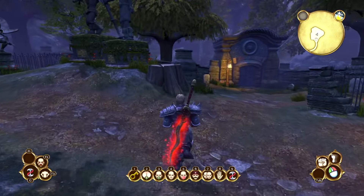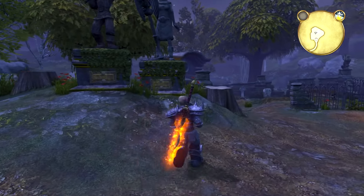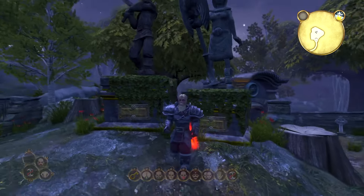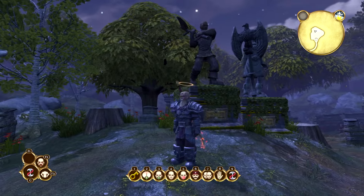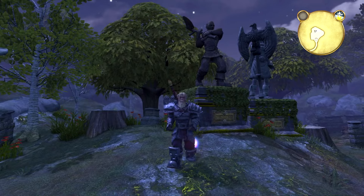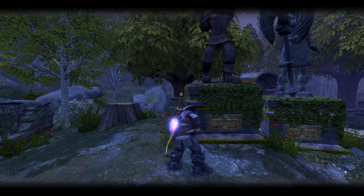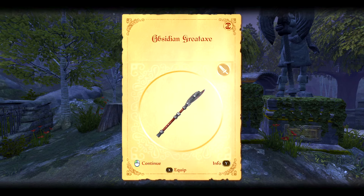This next key is at the Memorial Gardens located in Oakvale. This one is a little bit tricky — you're going to be digging it from the ground, in front of one of the axe-wielding statues. Just wait for that little shovel icon to pop up near the correct statue, then dig it up. Like I said, it's pretty easy once you find the icon.